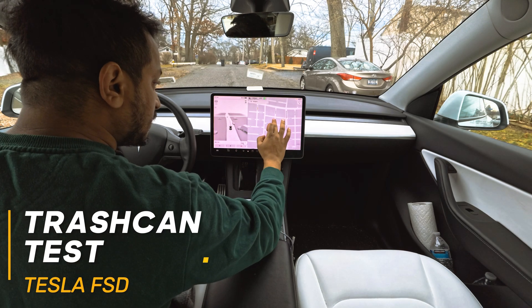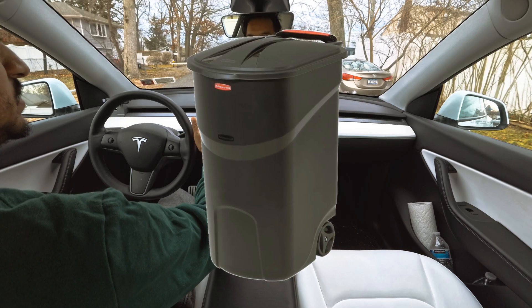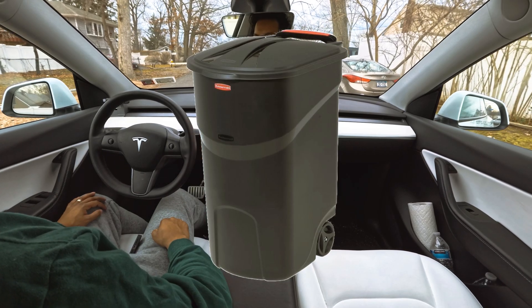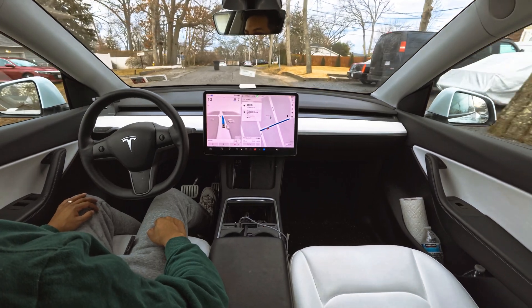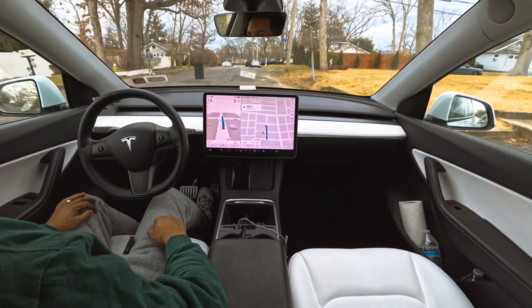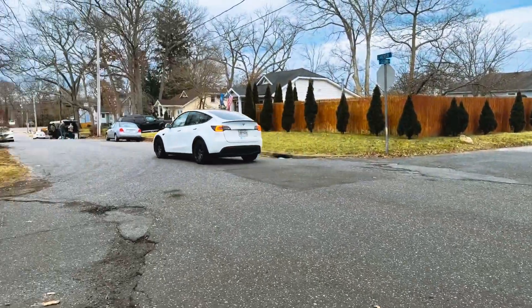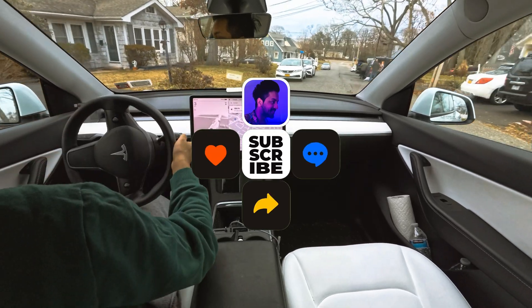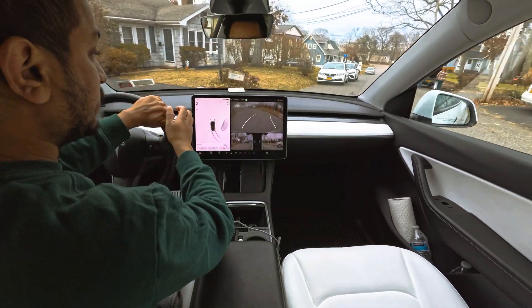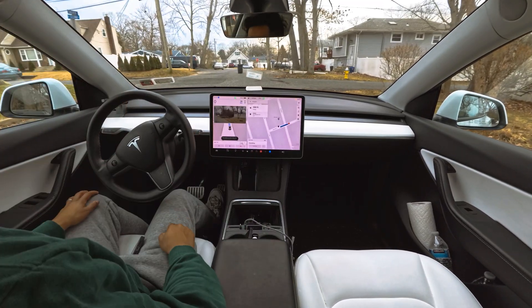Hello everyone, we are back with another interesting video. We're going to put a garbage can in the road and see how FSD handles it. As you can see, there's a lot of space on the right side, so the car easily passes and avoids the garbage can. Let's try it again and see how the car performs.